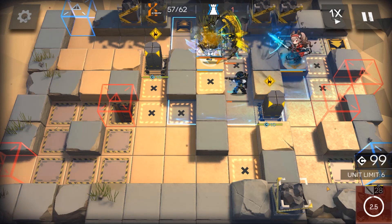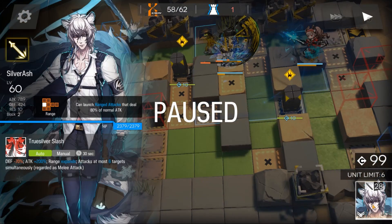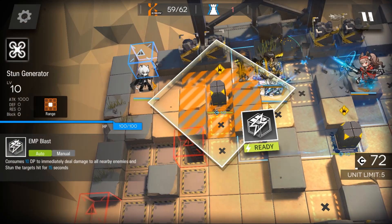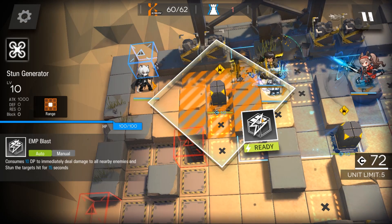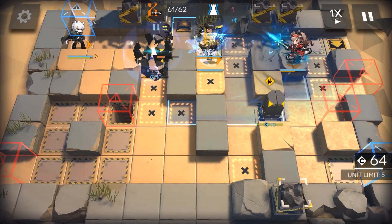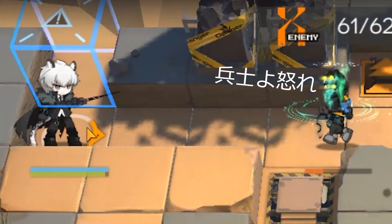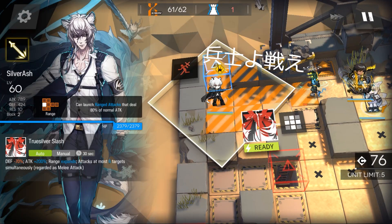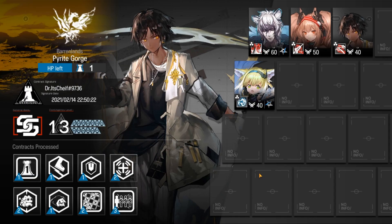Silver Ash is redeployed — deploy him back over here facing right. Watch the stun generator; once they get out of Suzerain's range, repop the stun generator and get rid of these guys. Right around now is good. Just wait for Silver Ash to charge up, pop, pop — done. Even cleaner than on the live stream. Easy peasy.